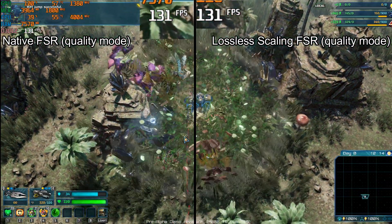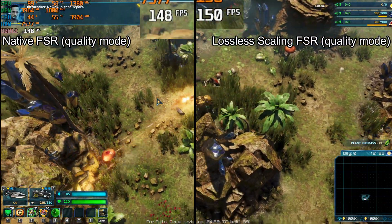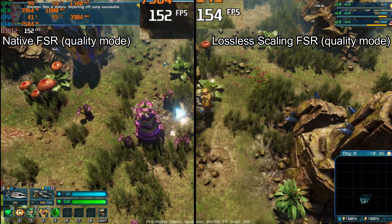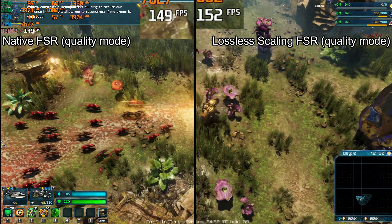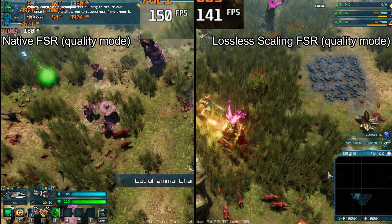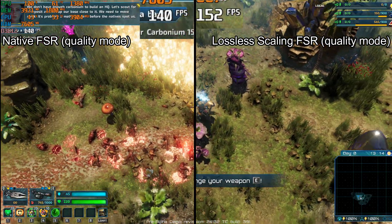RiftJump successful. We don't have enough carbonium to secure our presence here. It will allow me to reconstruct when my armor is destroyed. We've located a carbonium deposit. We don't have enough carbonium to build an HQ. Let's scout for a deposit and set up our base.